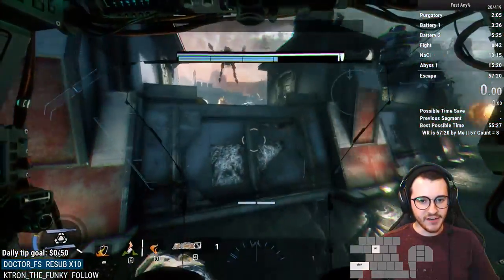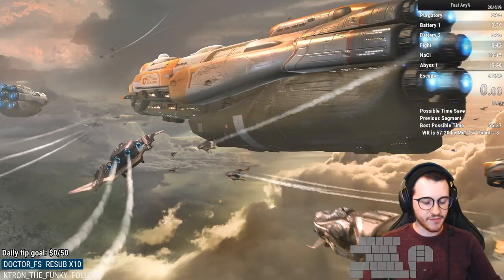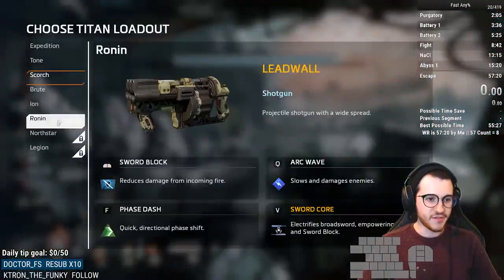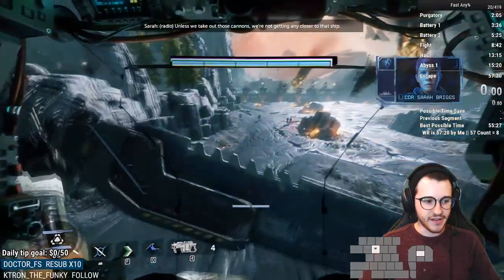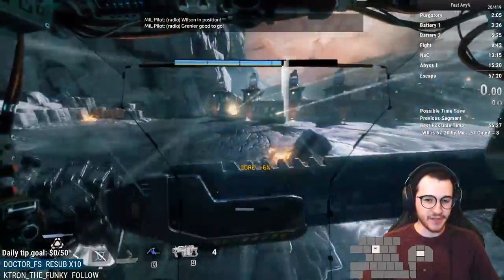The main thing you're going to want to do here most of the time is use Scorch. The main Titans you should be using for this opening section are Ronin and Scorch, primarily. Getting a lot of damage in with Scorch is all about using your abilities optimally.